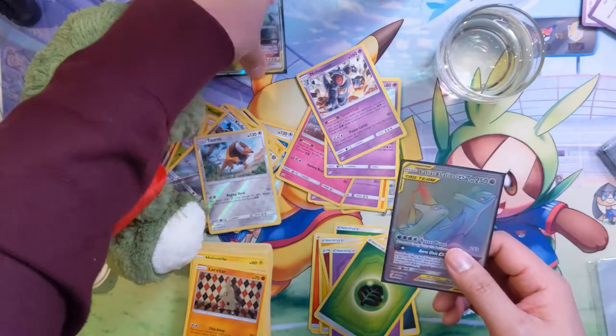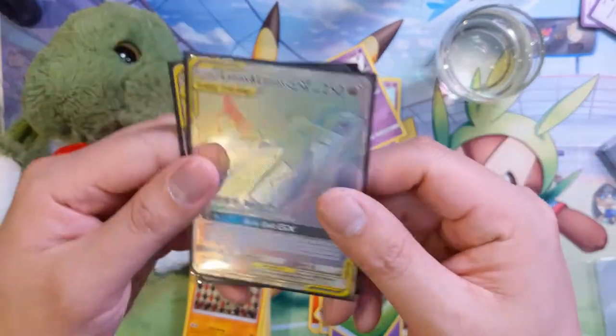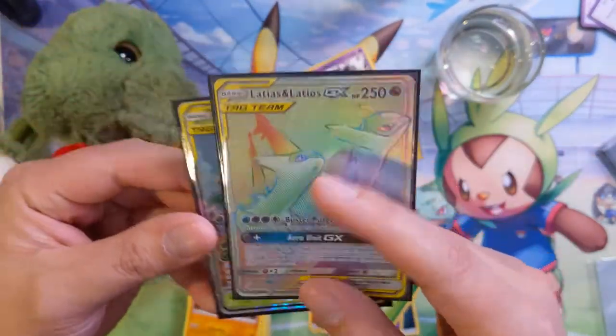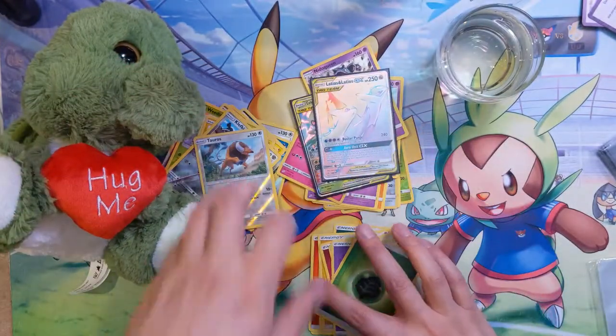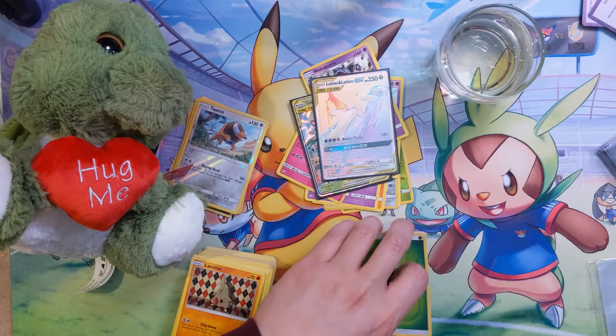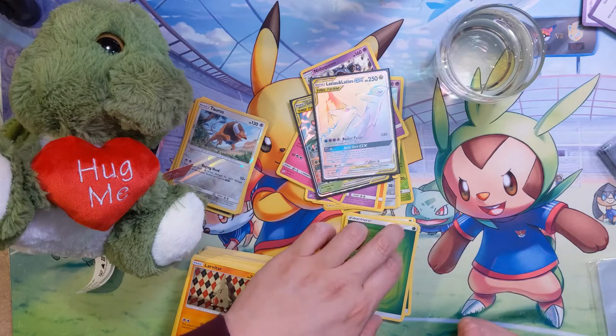So the biggest hits would be obviously the Celebi and Venusaur tag team, and the bigger one of course — Latias and Latios tag team rainbow rare. That's it for the video guys, hope you enjoyed the opening. If you did enjoy, hit that like button and subscribe for future content. That's Awana Turtle — catch you guys next time, later.